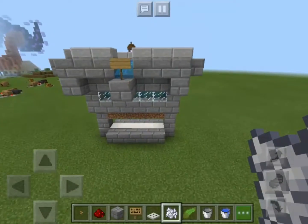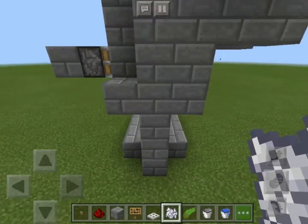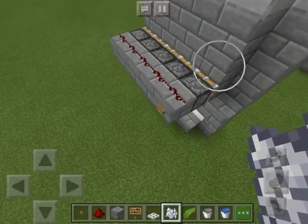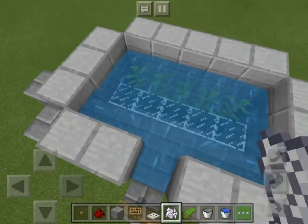This is my final kelp farm. I'm going to teach you how to make this. Practically, this kelp farm uses pistons, sticky pistons, and water flow mechanics.